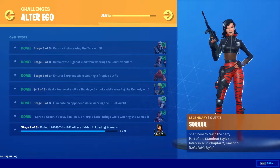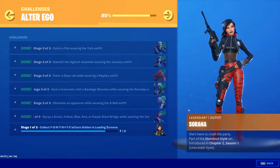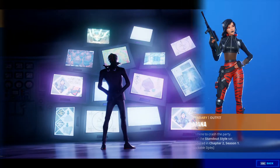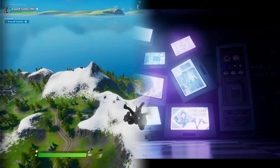Find the pickaxe hidden in the Chaos Rising loading screen while wearing the Sorana outfit. Welcome to a new video — in this video I'm gonna show you the exact location where you can find the pickaxe from the Sorana outfit, but first make sure to get all the letters from the Fortnite challenge and then come here to get this pickaxe and complete this challenge as well.